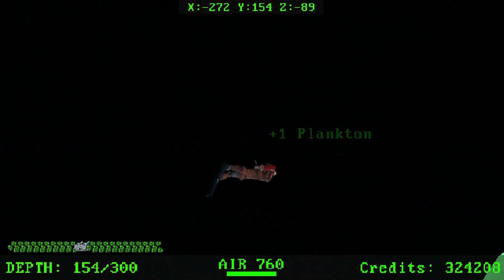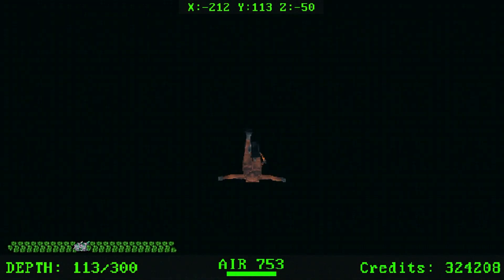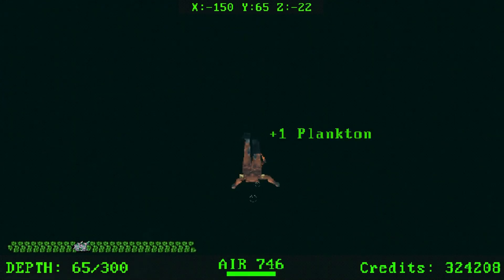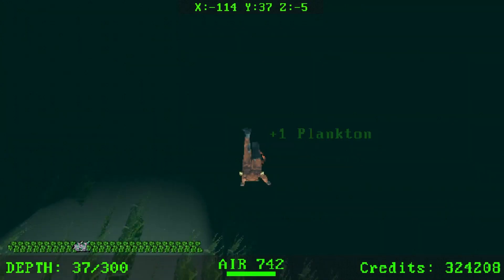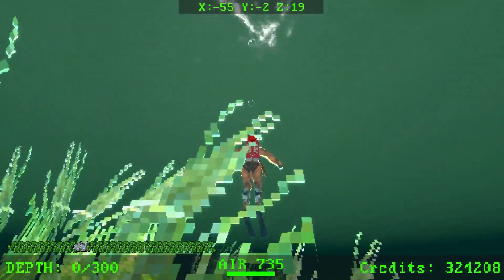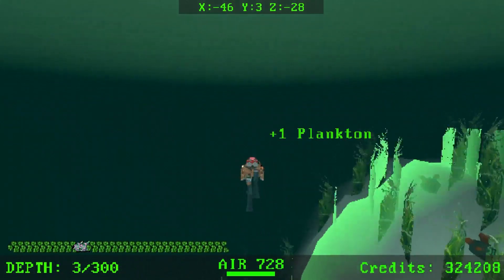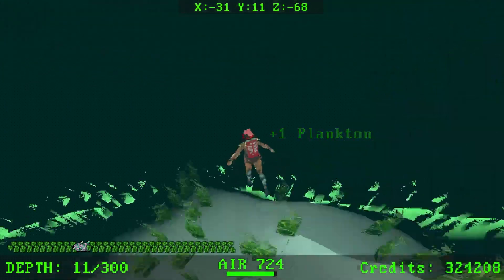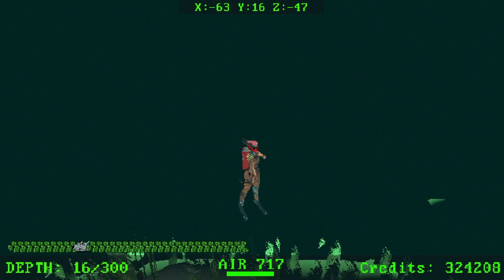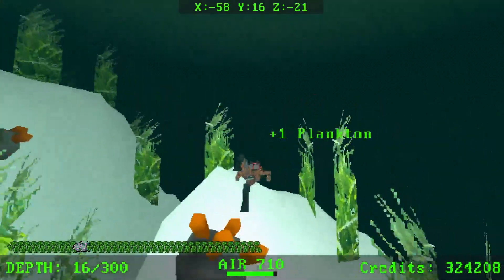Let's head back. Wait — I have an insane amount of air! Was it the squid that gave me air? I didn't even notice — my air is actually huge now. Yeah, the squid gave me air. I could just keep going then! Okay — the coordinates were negative 64 and 189.